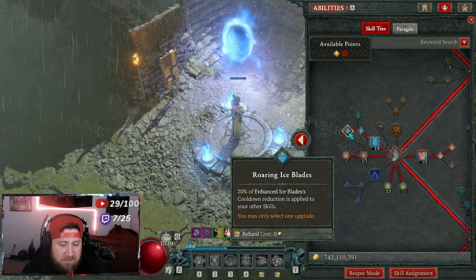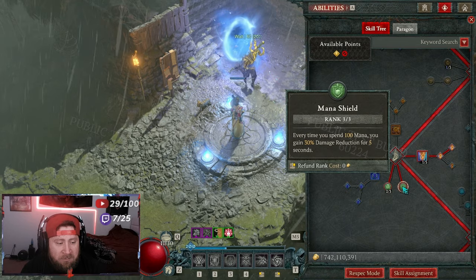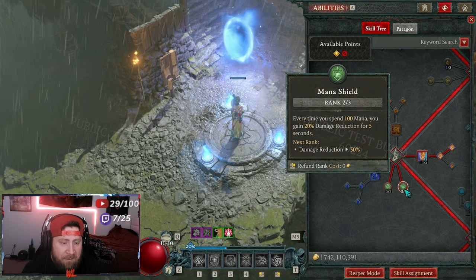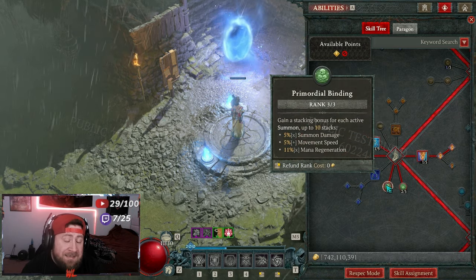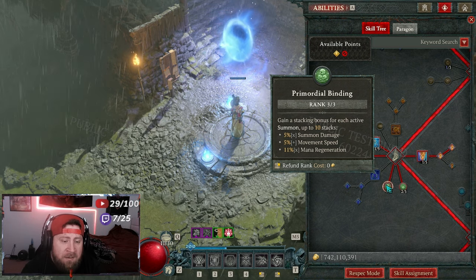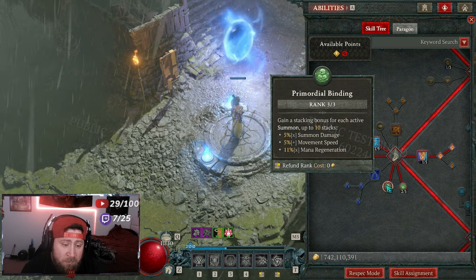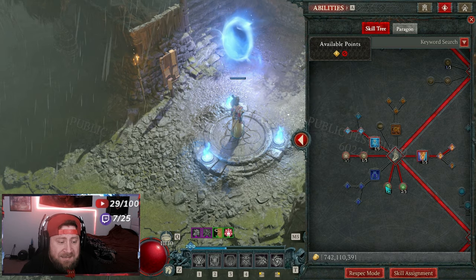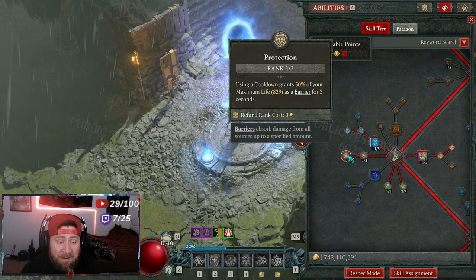In pretty much every single build, Ice Blades is still super important for the Sorceress for the cooldown it provides. We are maxing out Mana Shield for damage reduction, but I want to swap it so Primordial Binding is maxed — this used to be Conjuration Mastery but they changed it so each conjuration gives you summon damage, which won't affect this build at all. But the 5% movement and more importantly the mana regeneration is really nice, giving a stacking bonus up to 10.